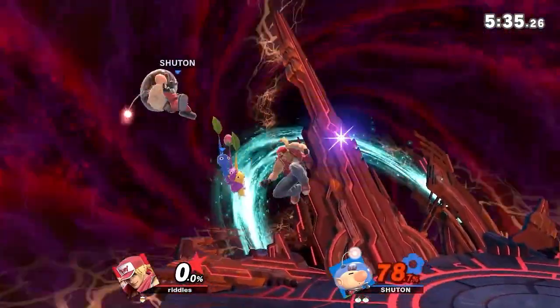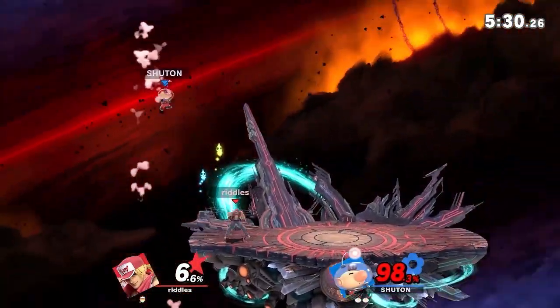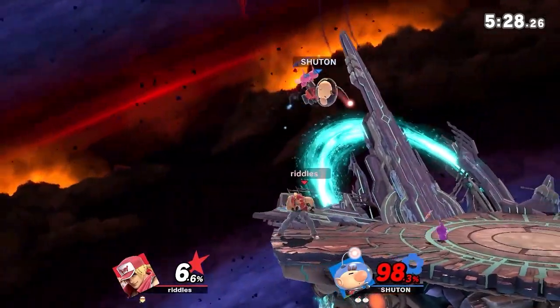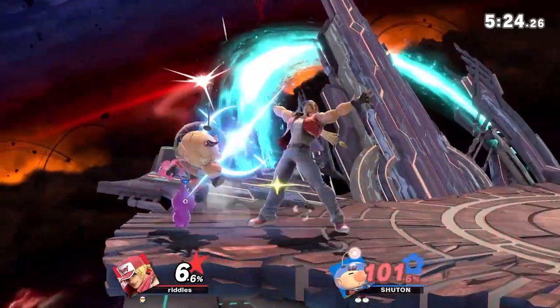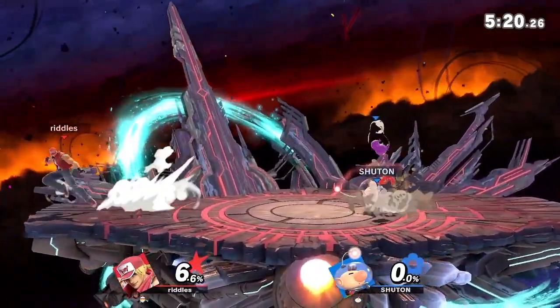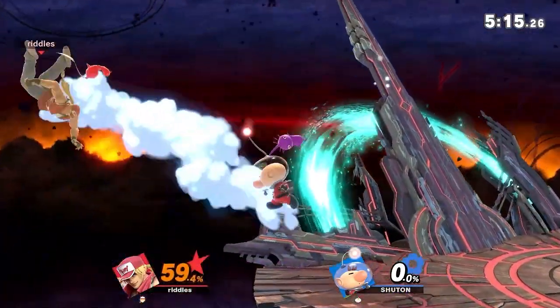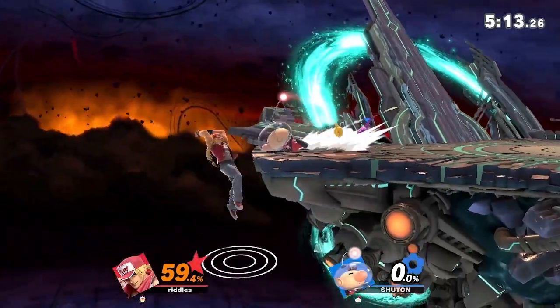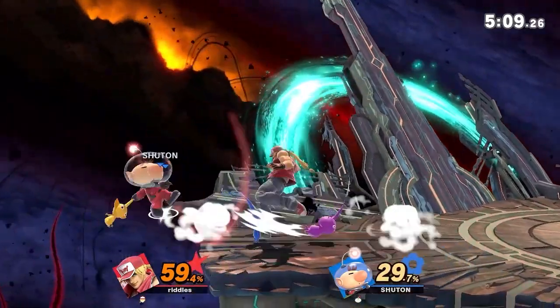Definitely been seeing Riddles do a lot more up drills in certain situations. You see Riddles always trying to set up that falling or rising Nair. The crazy thing about Terry is just the fact that Nair is such a threat on rising or falling. You need the rising hit if you have to double jump. Great confirm there. Going with down tilt — and I love that he didn't even need the second one to do the confirm. He just went for one singular crouching light into the burning knuckle and closes it out.